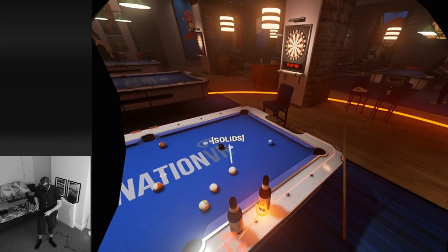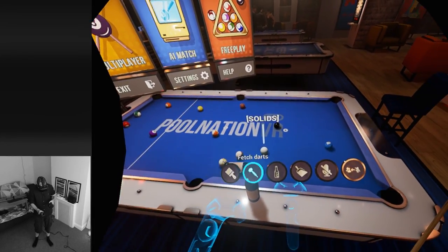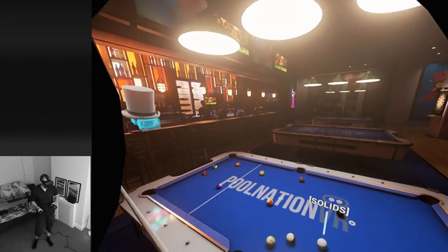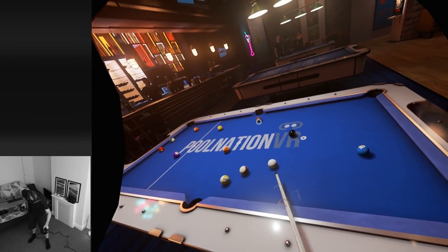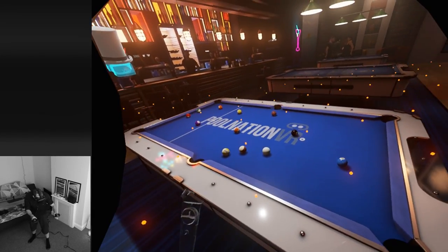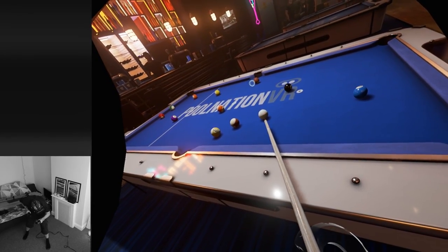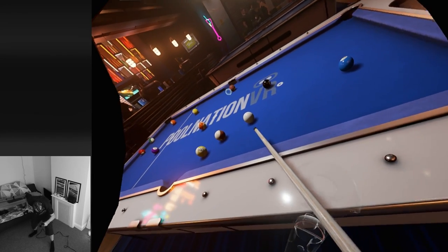Let's teleport over here - we're solids, so we're going to go for that brown ball to at least clear the table. There we go - that's how you clean it using a Jedi force push. We've got the aim assist on but let's try this with the grips - motion sickness mode I like to call it. I'm going to aim looking down the cue line, mostly as we would in real life.